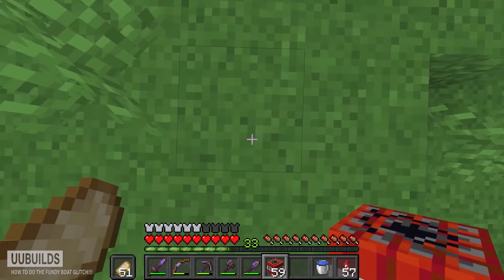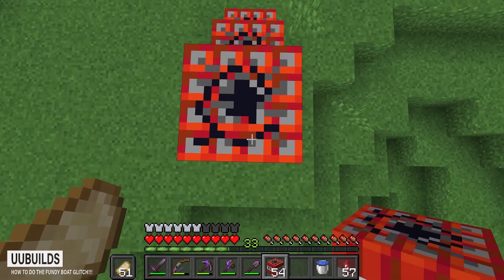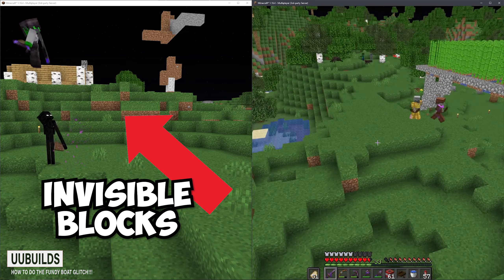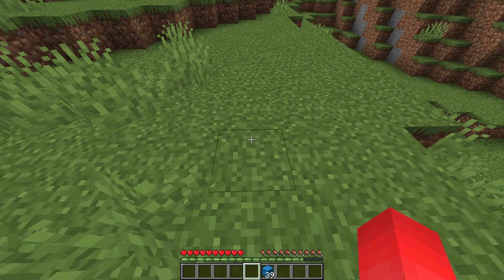Why would you do this? Well, the interesting thing is that everything that we do while we're outside of the boat on our end is still gonna be processed even though we're inside of the boat on the server. So anything that we do while we're technically outside of the boat is eventually gonna update to the server, which means we build up a tall tower, jump off of it, and take no fall damage.